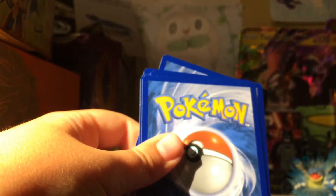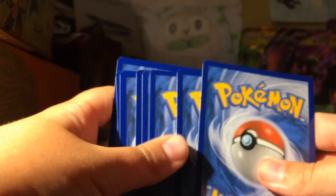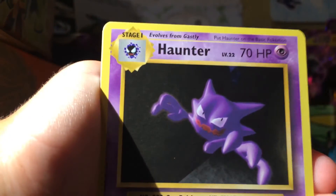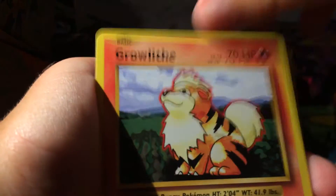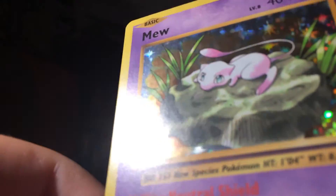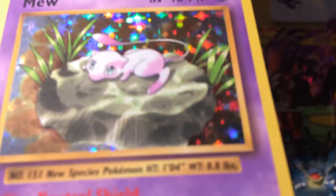Alright, this is the soft one in Evolutions. All right, here we go. Doduo, Burrow, Maintenance, Hunter, Pikachu, Chop, Growlithe, Onix, Nidoran - reverse Machop. Oh wait - got a Mew holo! Oh, that is awesome! I heard this is so rare to get and we just got it. Oh man!